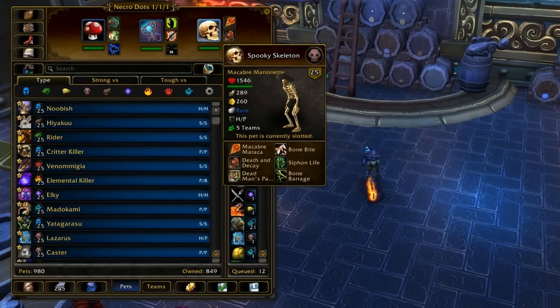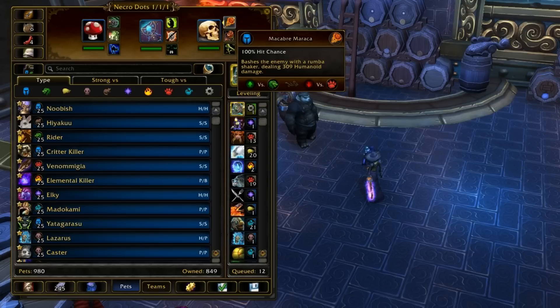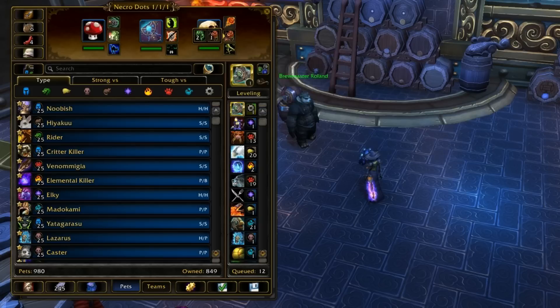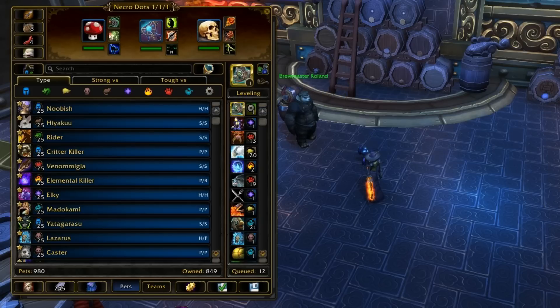And then I've got the Macro Bay Marionette, Spooky Skeleton, with Bone Barrage, Death and Decay, and Macro Bay Maraca. That way he can actually do some different type damage besides Undead, since this team has a lot of Undead dots. I think it might have nearly every single Undead dot in the game — nearly, almost. It doesn't have Siphon Life or Haunt. I think there's only two left out. It just has so much dot power.